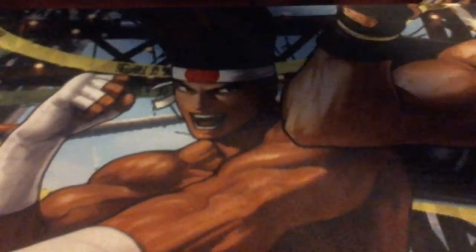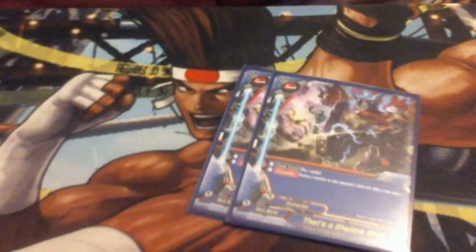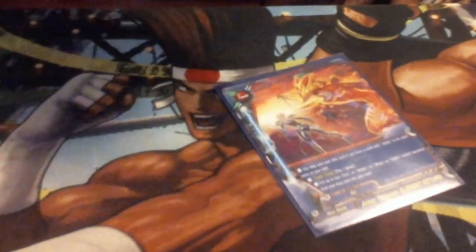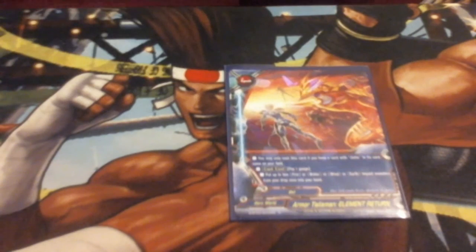We run two Shallow Shot for monster destruction — big monster destruction is always good. Finally we run Armor Talisman Elemental Return, which lets us get two of any of our elements and put them back into the deck for a gauge.